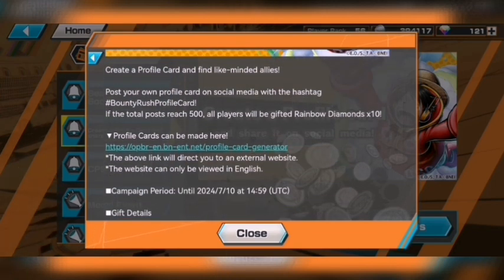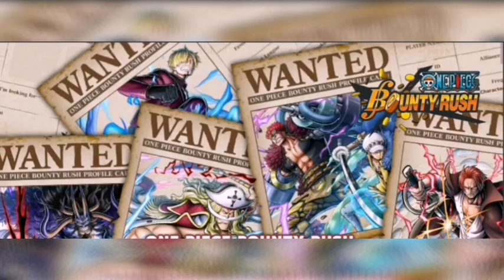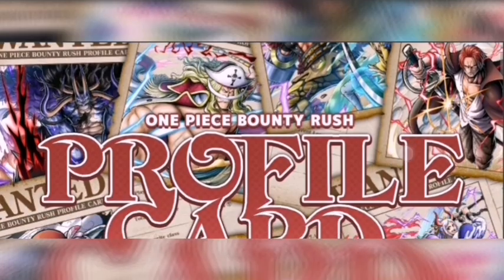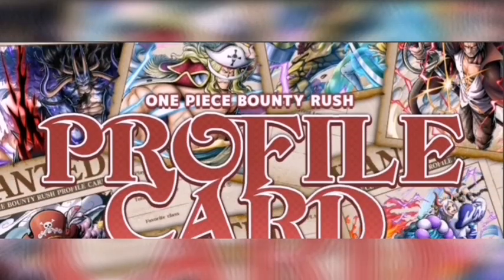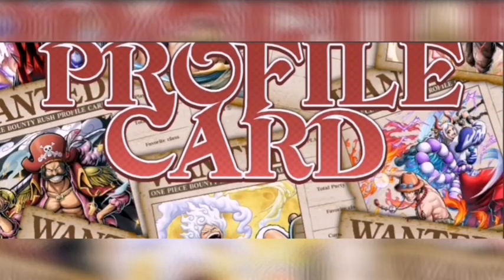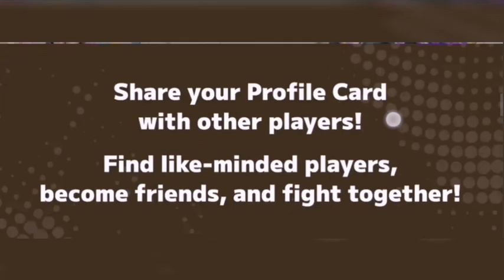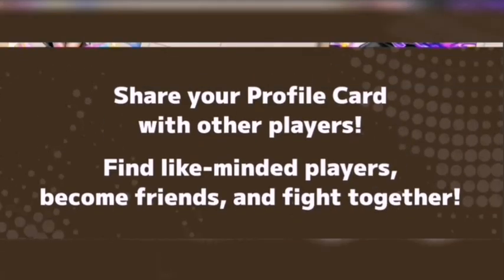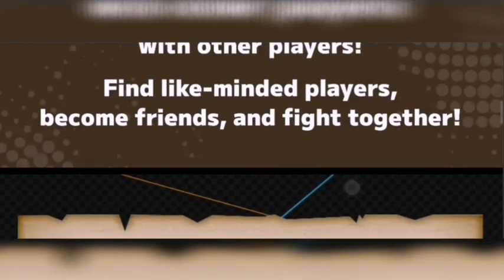Let's see how we go about creating this profile card. I'll press the link that takes me to this website — I don't accept any cookies, no milk for that. We can see the wanted poster theme: 'One Piece Bounty Rush Profile Card.' Share your profile card with other players, find like-minded allies to become friends and fight together.